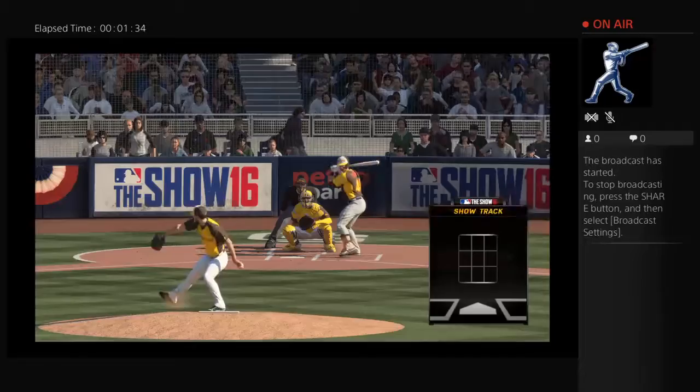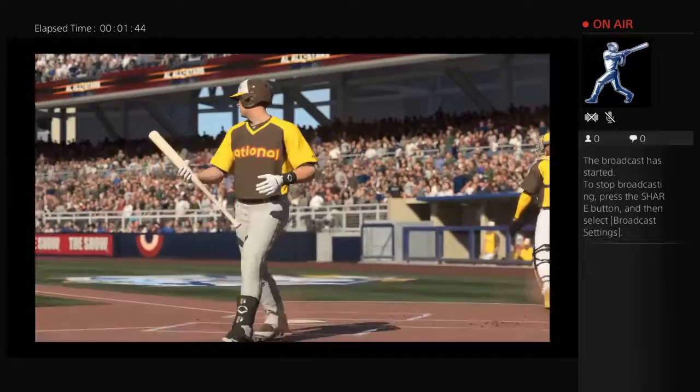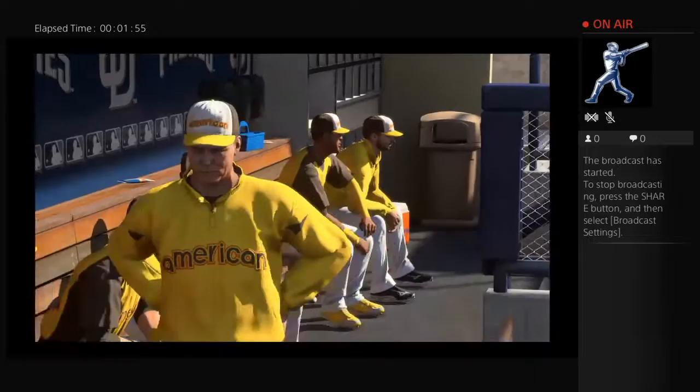He gets him to swing through — oh and two. One of the things that makes him so tough to hit is the ability to put his pitches right on the black. Strike three, and that will retire the side. A fairly painless top of the first — National League nothing, American League coming to bat.